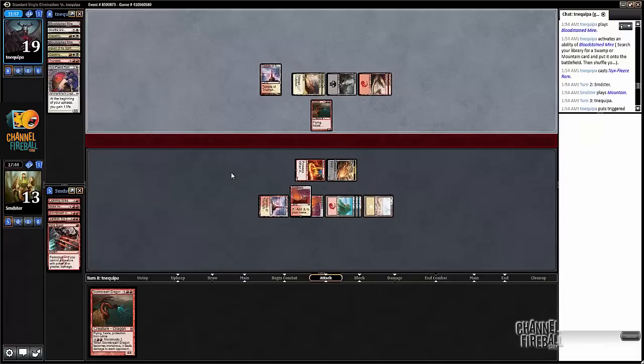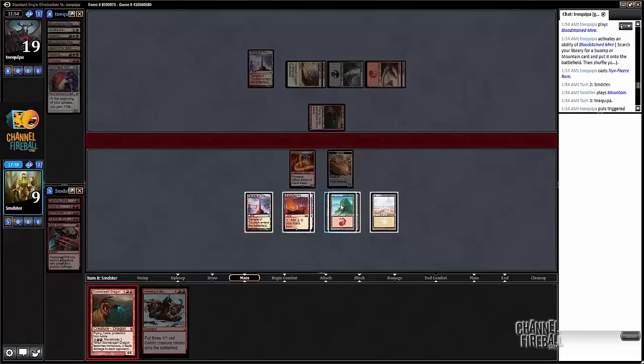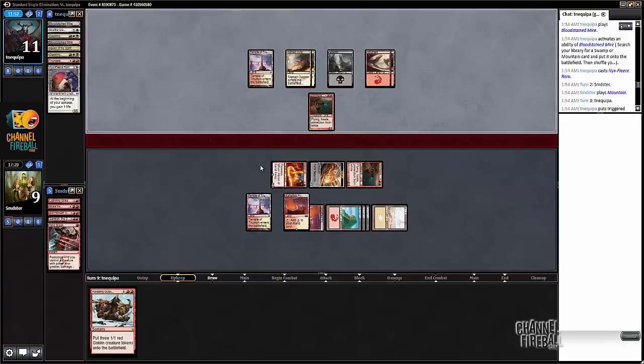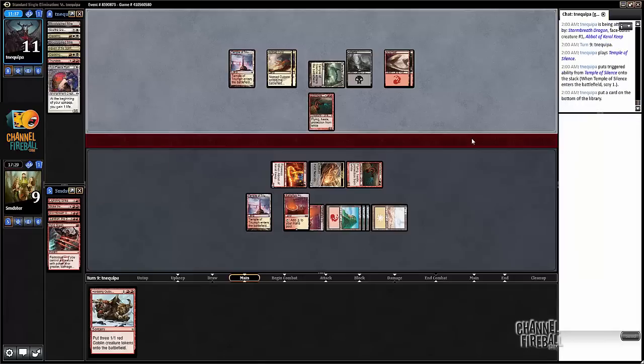Storm Breath happens — probably gonna be too slow to race us though. So we just cast our own Storm Breath, hit for eight, and then next turn we have Monstrous available. We're dead to Kolaghan exactly, otherwise I think we're in pretty solid shape. I feel like he would have cast Kolaghan before if he had it. And we win.